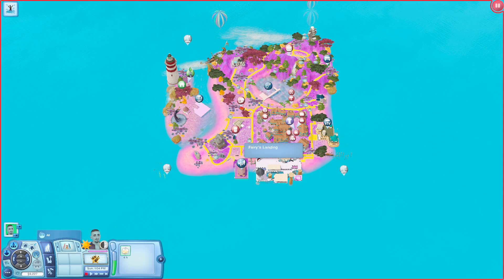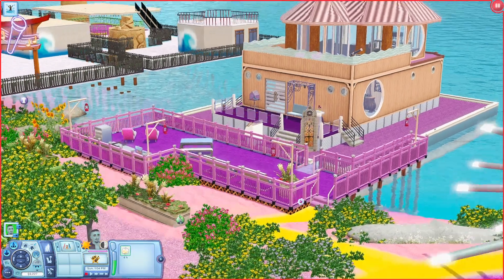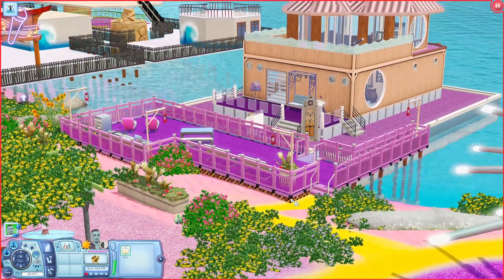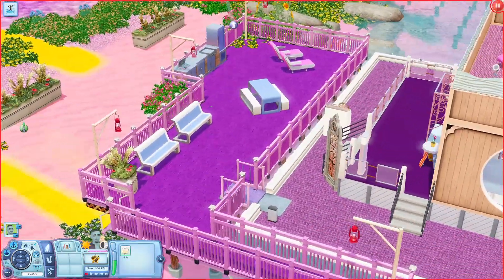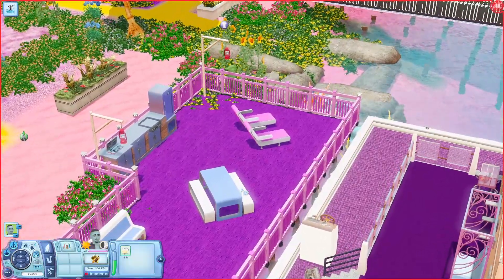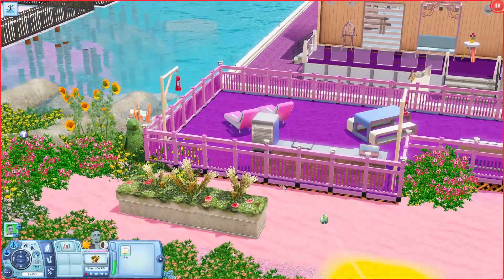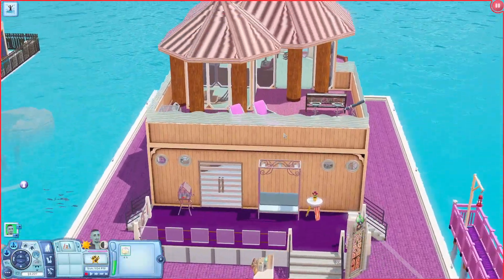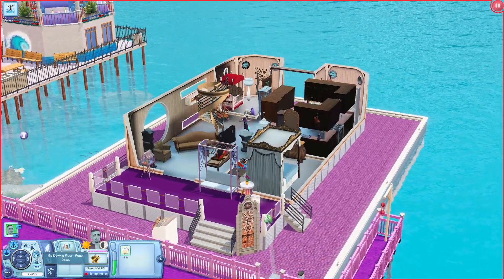Let's go down here to Fairy's Landing. So we're down here and I'm pretty sure it's supposed to be this little area right here because this is a houseboat. Down here you just have a couple places to sit, an outdoor cooking or grilling area, and a couple of lounge chairs. Right here you do have a houseboat — let's open it up to see what it looks like on the inside.